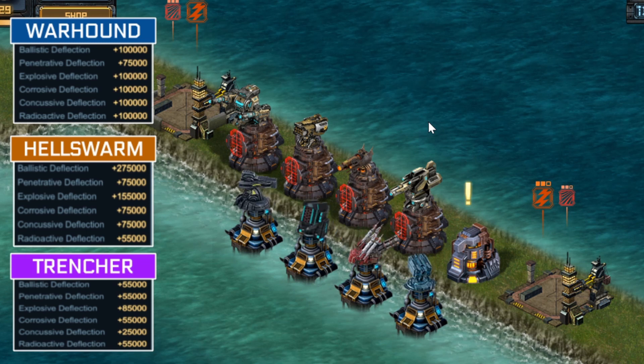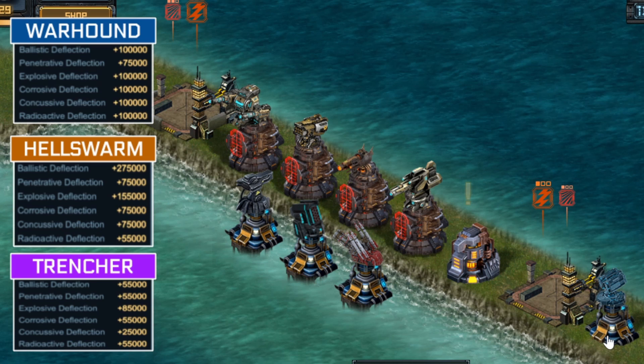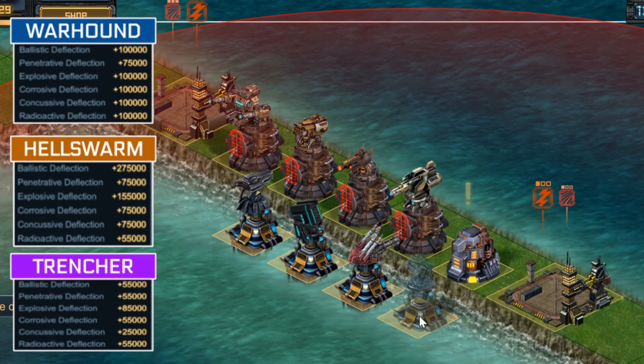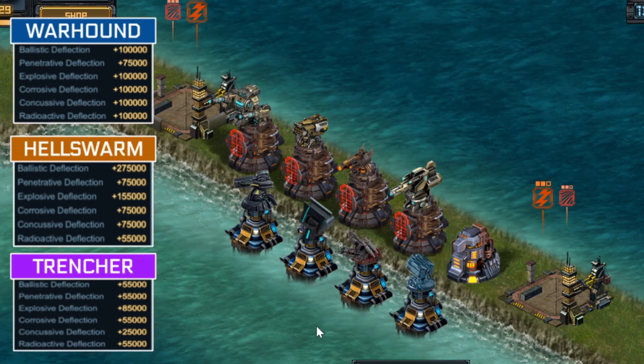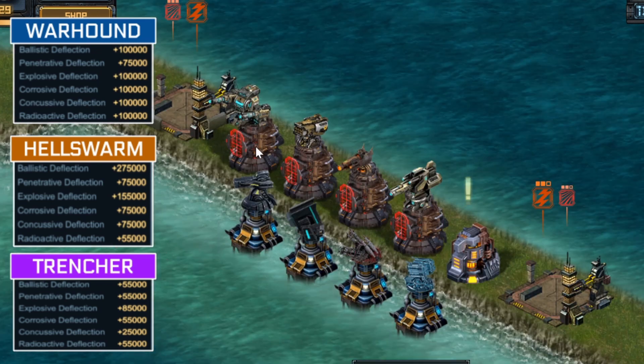First of all, you'll notice that all of these turrets do have Transformers on them, except for one — we'll come back to that one at the end. On the water turrets, this means you can put them anywhere in your base, even on land, though you often have to refresh as the game doesn't like it. The Water Transformer reduces your damage by 20%. The only other good transformer for your normal turret is the Attack Transformer, which increases your damage by 20%.